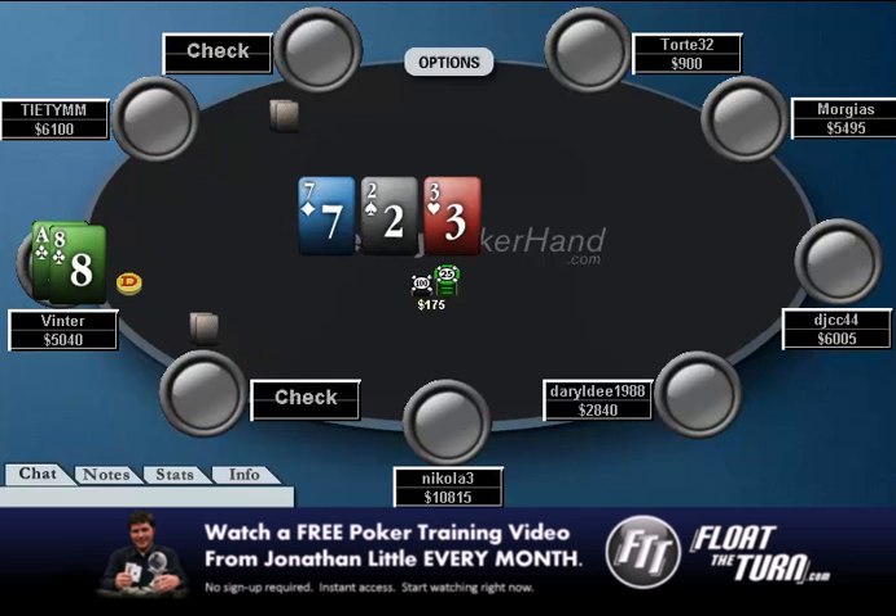He does limp, and it comes 7-3-2, and everyone checks. I think this check on the flop is perfectly fine. If they checked to me here, I would probably throw out a bet just to try to pick it up. You don't really want someone with 10-9 to get a free card and then end up winning the hand — whereas if you bet right here, they're just going to fold out right now. So if I had the ace-8 here, I would probably go for a bet of about 125. He likes to check though, and he turns a pretty great card — the ace.